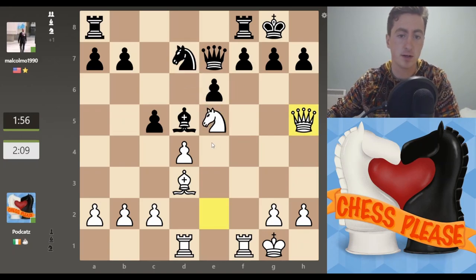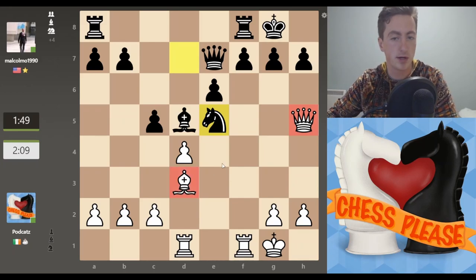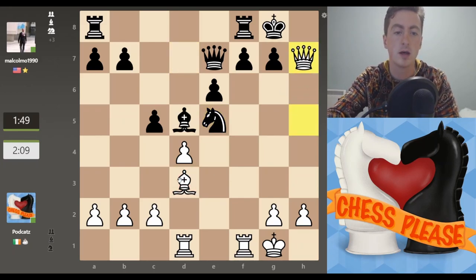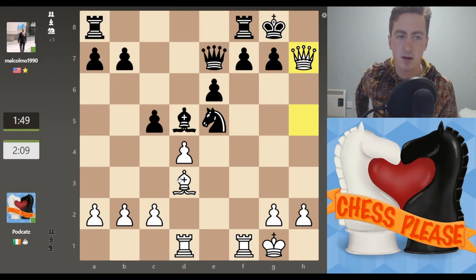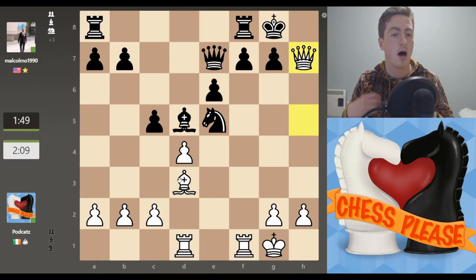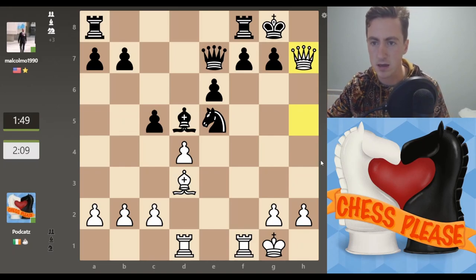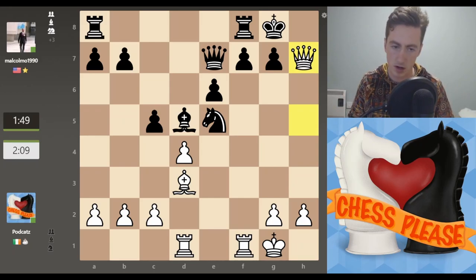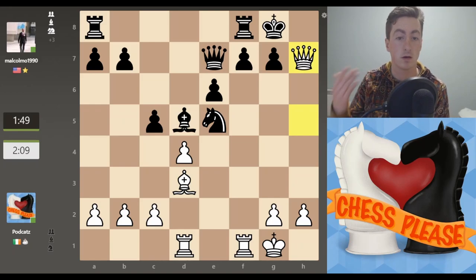Once we move the queen over, my opponent makes a fatal mistake — they take the knight that was dominant in the middle of the board, but they've taken it a move too late. Because now my queen is over here and my bishop is pointing at the kingside, we actually have mate in one. Not the cleanest version of the Rasa-Studier Gambit, but an example of how quickly it works. That was an 18-move game till mate, and my opponent was a higher-rated player than me. There were mistakes on both sides, but a really nice one to play against the Caro-Kann.